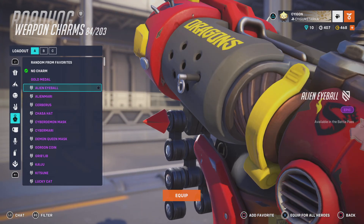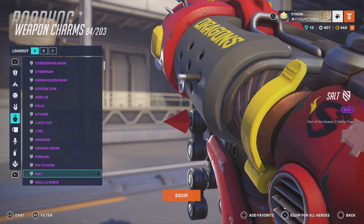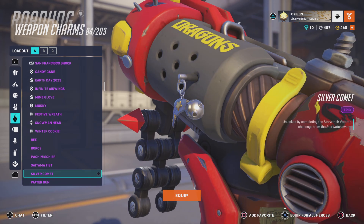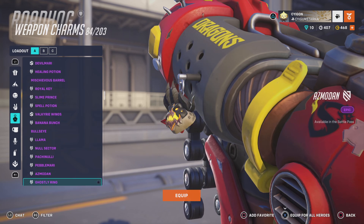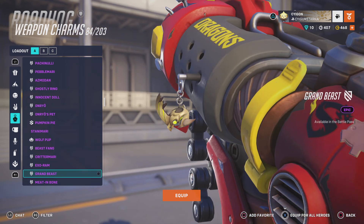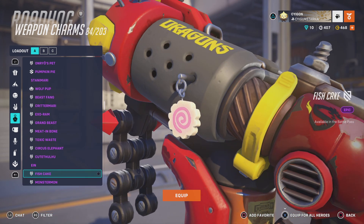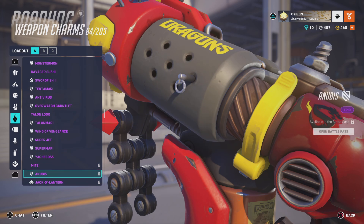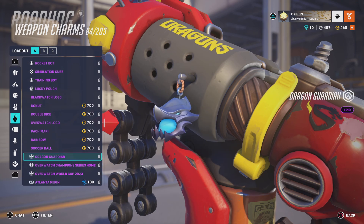Weapon Charm. There's no pig weapon charm? Like, out of all the animals, we don't have a pig yet? There's a bee before a pig in Overwatch. Weapon Charms — we have a Llama, a Llama! A Wolf Pup. We have a Circus Elephant before a pig. We have fictional mythical beasts in the game before a pig. Come on, now. Where's the pig at? What the hell, Overwatch?